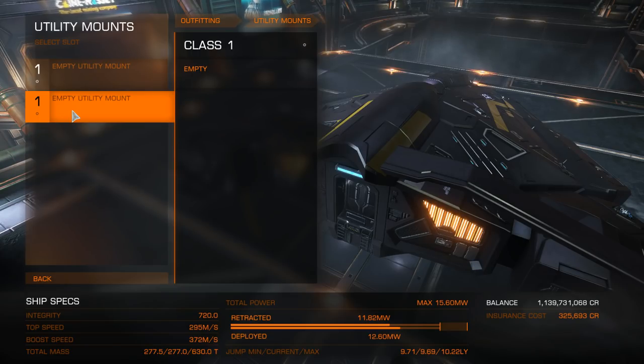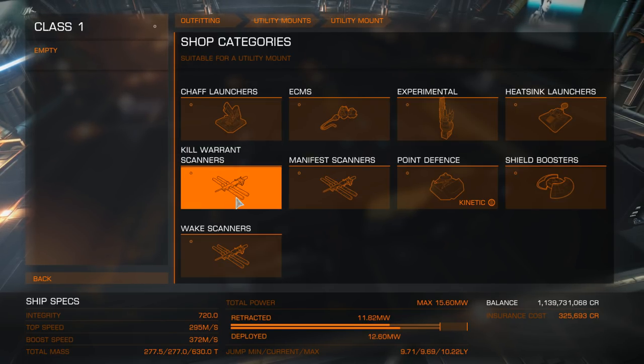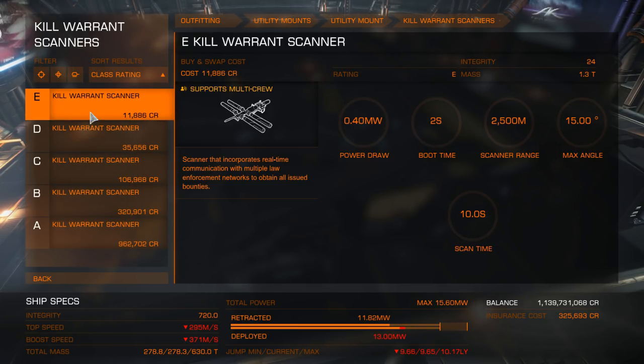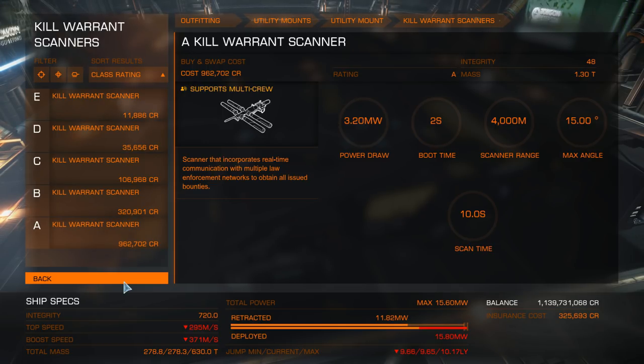On to utility mounts - this is where you get a real bit of variety. With the Viper we don't have much choice, but let's go over the different options. The first thing to consider, especially with the recent changes to crime and punishment, is the kill warrant scanner. This allows you to get additional bounties from targets - you scan them in a resource extraction site, compromised nav beacon, or anywhere you find a wanted ship, and you'll get more information about available bounties. When you destroy them you get additional bounties to claim. One thing to note is the power draw - the power requirement may exceed your current power supply, so you need to think about whether to go B, C, D, or E rated.